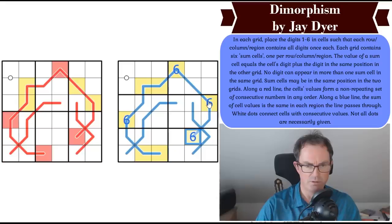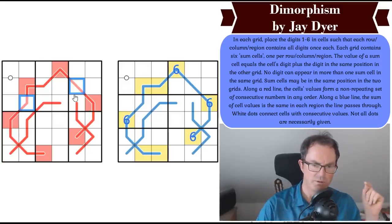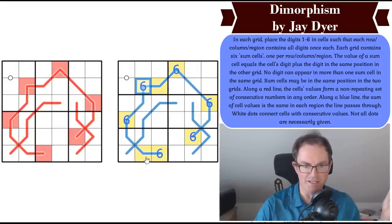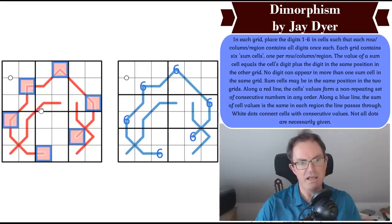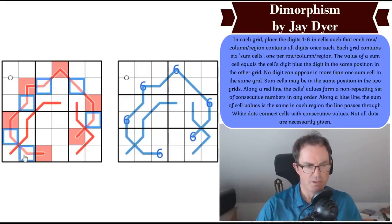Now I've got all the sixes in the right-hand grid, and I know where all of the special cells are in the left-hand grid. These have to be the numbers one to six, which is going to equate them on the line to the digits seven, eight, nine, ten, eleven, and twelve. So the other digits on the line in these positions are different. The red digits are going to count for double-digit numbers; the yellow digits all just have to be different.